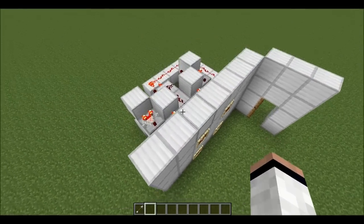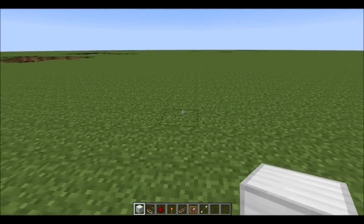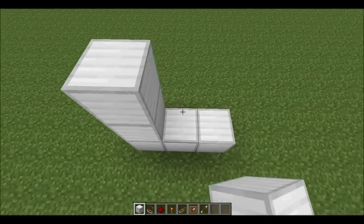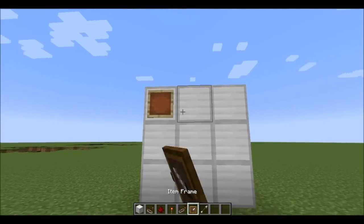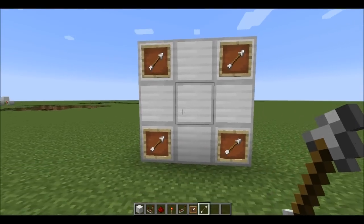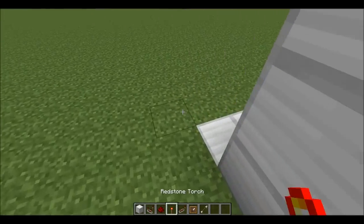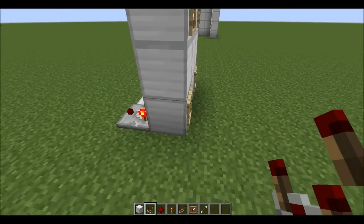I'll explain how you can set your own combination and how to make this. To make this, you want to start by finding where you want to place the input panel, then place three blocks along and three blocks up and fill it in. This is where the item frames are going to go, and then you can place your items in them. You then want to go behind the 3x3 wall you just made and place comparators behind each block for the item frames.